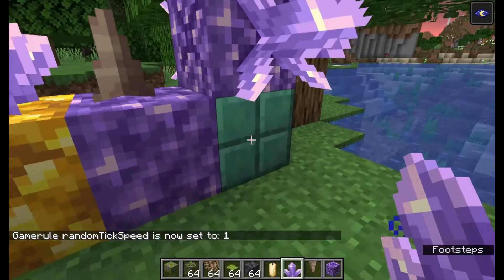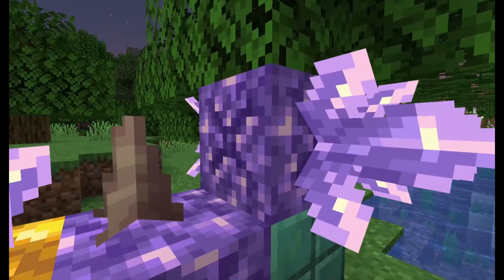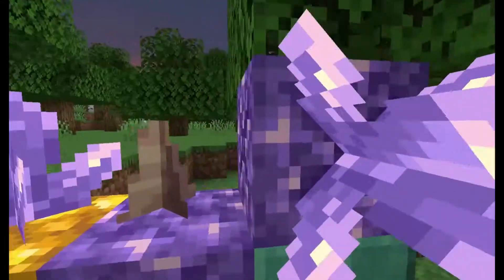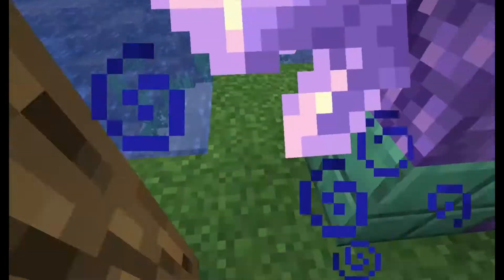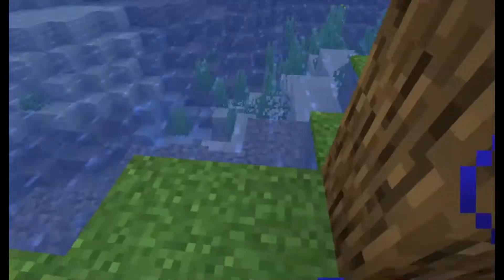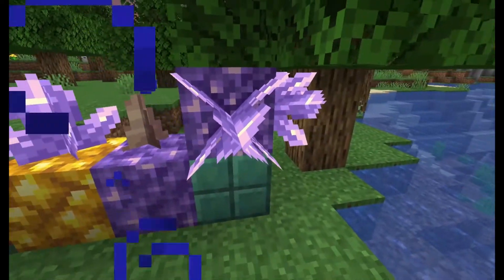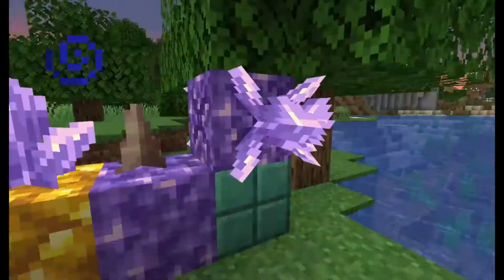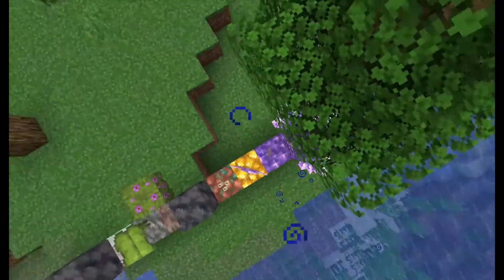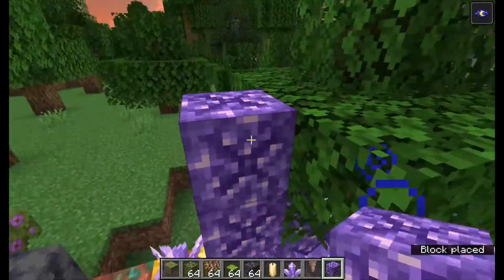On top of the now oxidized copper, you have budding amethyst in the amethyst geode. You may have noticed these actually grow amethyst crystals on them — so it's basically just an infinite supply of amethyst. Here you also have dripstone, which can be hung pointing both up and down.